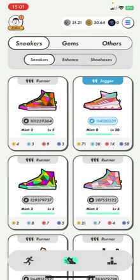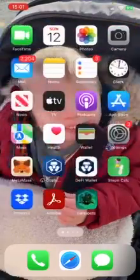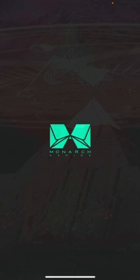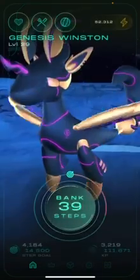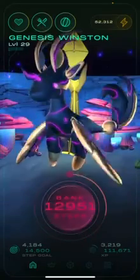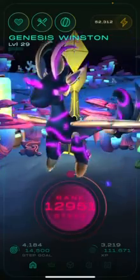My STEPN account has 30 shoes, which is 20 energy. I'm looking to maybe get a shoe with three or possibly four comfort slots. The final platform I want to show you is Genopets. This is the project I'm probably most bullish about in terms of its capability and the amount of changes and expansion possible in the game.